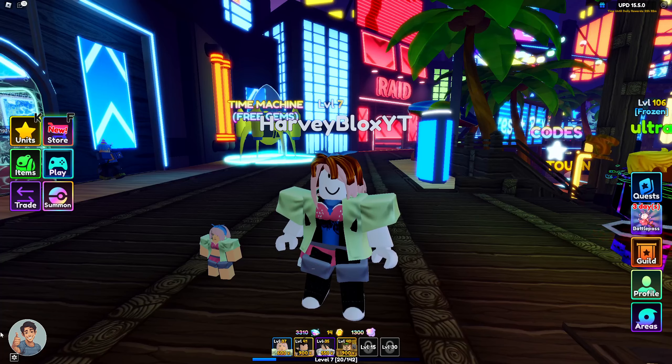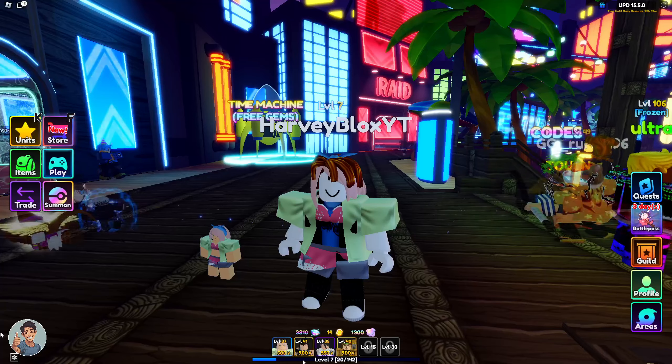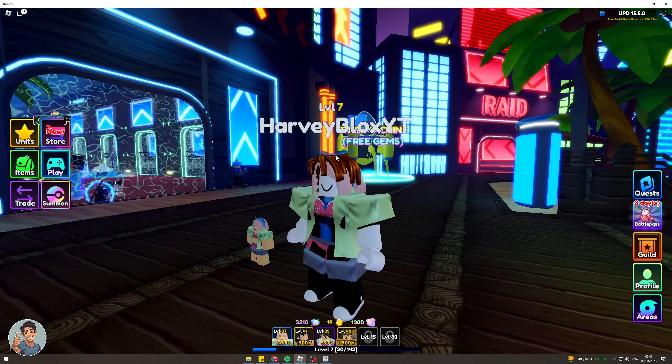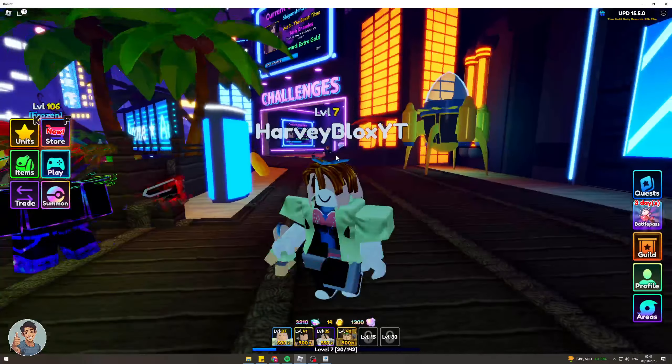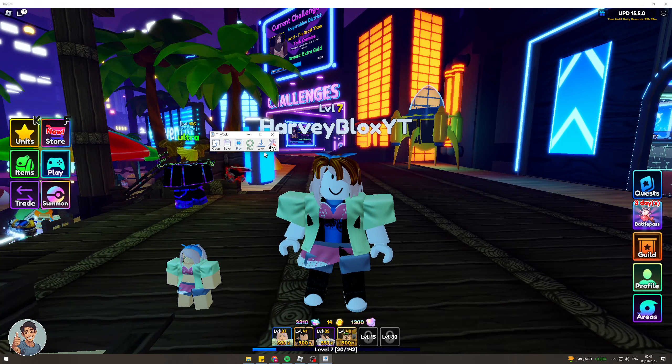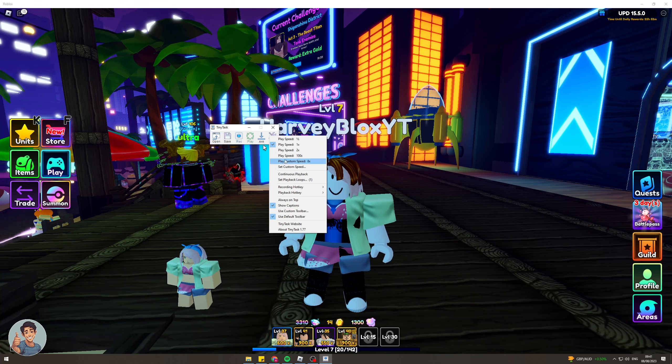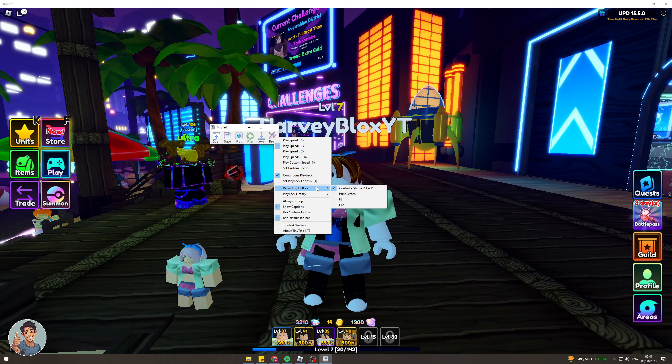Now I'm going to open back up Roblox and tap out. We need to set Tiny Tasks up first. Go to Preferences — Tiny Tasks is basically an automation tool to help automate this whole process. Set the speed to one time, turn on Continuous Playback, and set your recording hotkey. I like F12 for recording and F8 for playback. Those are the only settings you need.